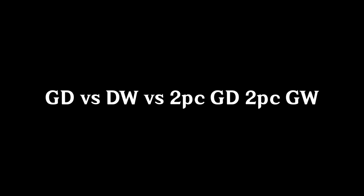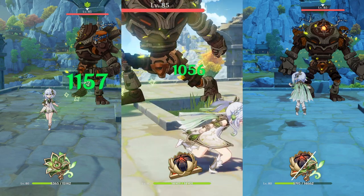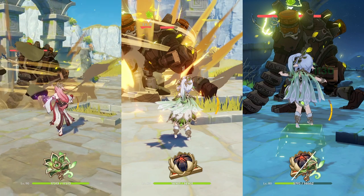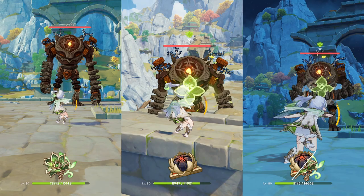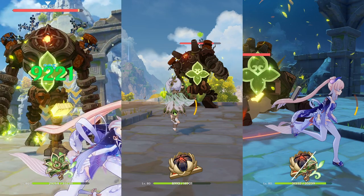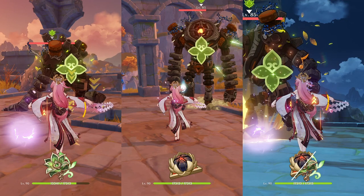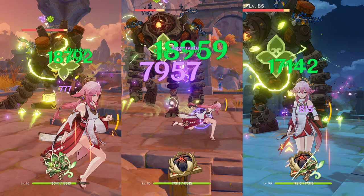Now for Gilded Dreams versus Deepwood versus the 2-piece sets — all sets have similar stats, so it really comes down to their 4-piece and 2-piece bonuses. For normal attacks without reactions, Deepwood does worse because EM doesn't help without reactions. With spread, Gilded Dreams doesn't do much more; the other two sets perform better. For the Tri-Karma, Deepwood does a lot better thanks to its 4-piece bonus, while Gilded Dreams does the worst. However, for Tri-Karma with spread, Gilded Dreams ends up doing a bit more damage than the others, making it still a solid set.